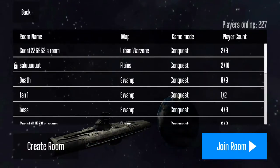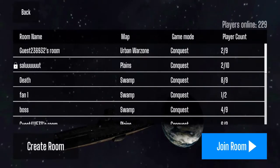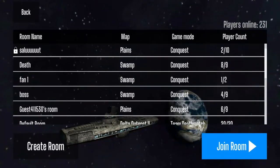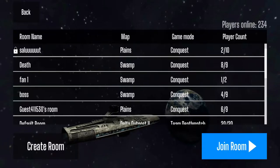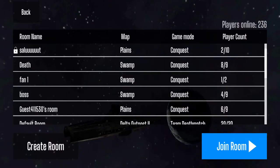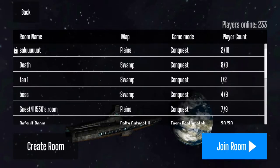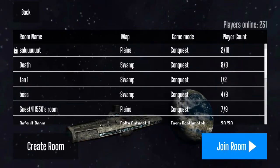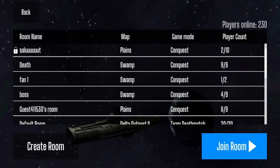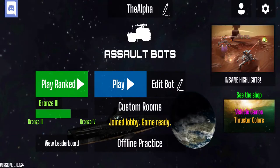You can get a group of friends and do that. Other rooms like 'Death' and 'Fan One' are all open rooms — tap on one and then tap 'Join Room' on the bottom right corner. Interestingly, on the top right you see 'Players Online' which is 236 at this point — these are actual real players you can play against. On the top left corner we'll go back and you'll also see Offline Practice at the bottom.